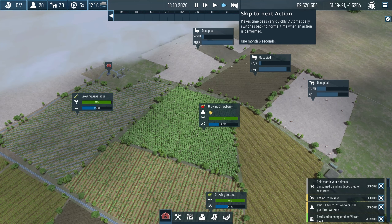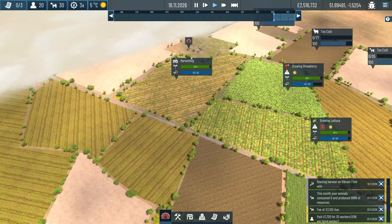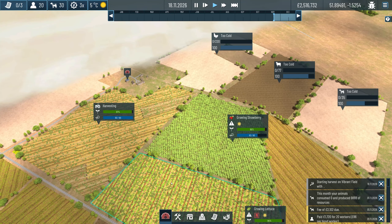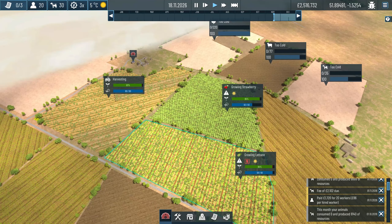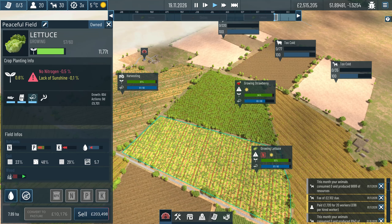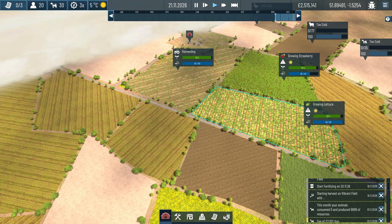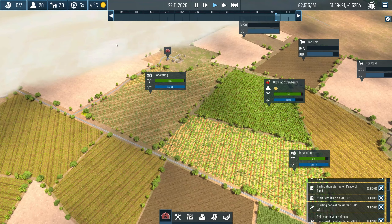We're going to fast forward to the next action. Hold on - what's happened to the animals? Have they gone back inside their pens? They have because it's too cold. We are currently harvesting the asparagus. We need some nitrogen into the field for lettuce, and potassium as well. But we're about to harvest that stuff anyway, so we're harvesting now and it makes no difference.